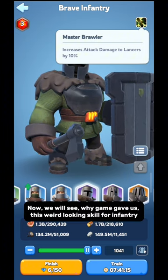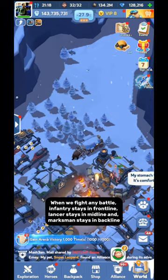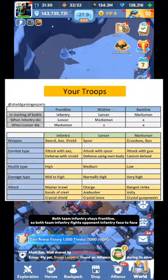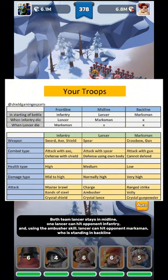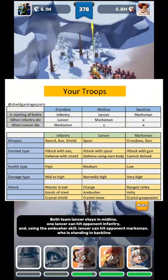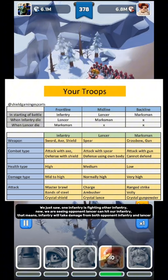Now we will see why the game gave us this weird-looking skill for Infantry. When we fight any battle, Infantry stays in the front line, Lancer stays in the mid line, and Marksman stays in the back line. Both teams' Infantry stays in the front line, so both teams' Infantry fight opponent Infantry face to face. Both teams' Lancer stays in the mid line — one Lancer can hit opponent Infantry, and using the Ambusher skill, Lancer can hit opponent Marksman who is standing in the back line. So opponent Lancer can also hit our Infantry, meaning Infantry takes damage from both opponent Infantry and Lancer.